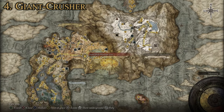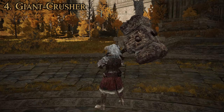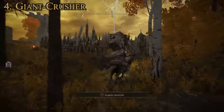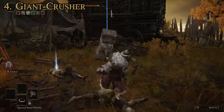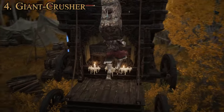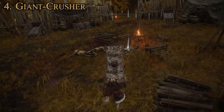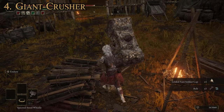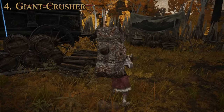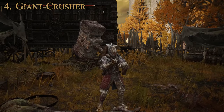We're over here in the Altus Plateau for getting this one — the Outer Wall Phantom Tree is the closest site of grace, and you're going to be heading straight south to an unmarked military camp. It should be right up in here in this caravan. You open up the chest and grab it. You can get one of these per playthrough, or you can have someone drop you one in multiplayer. That's number 4, the Giant Crusher.